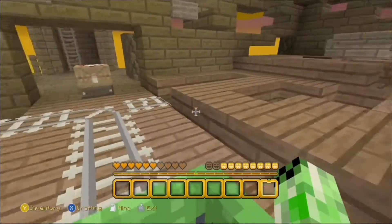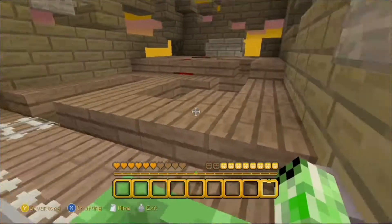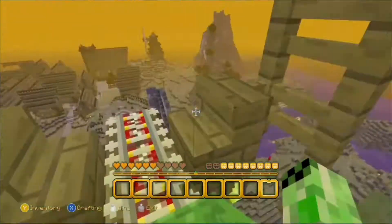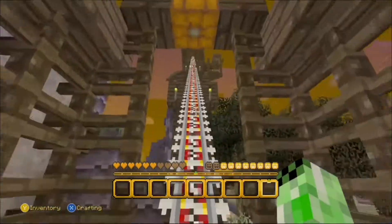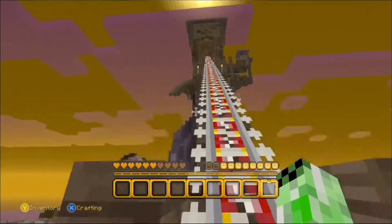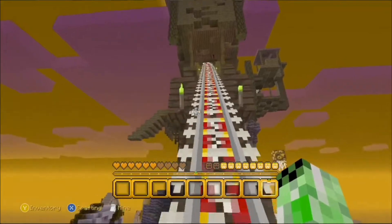We've got another bit — oh no, which way do I need to go? I think I might have just gone back the way we came. Yep, I have. That's really not good — now I'm going to have to walk all the way up here again. My minecart just went back to the last checkpoint. Up and up and up we go. Actually I know where we're going to stop — up there.